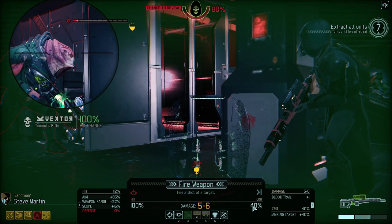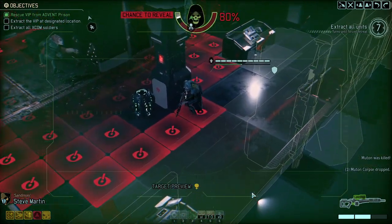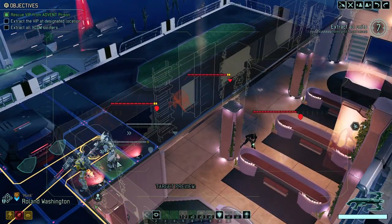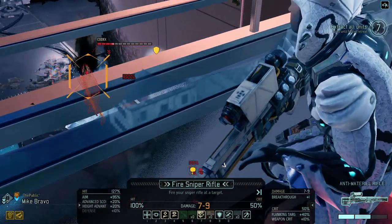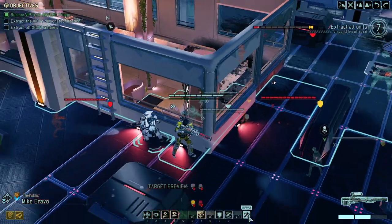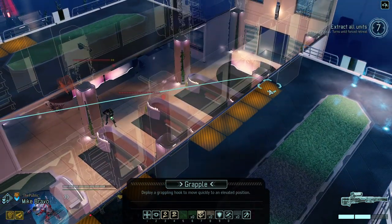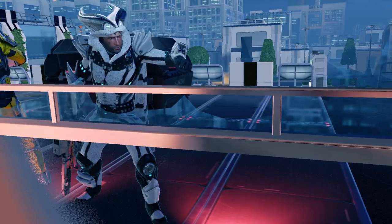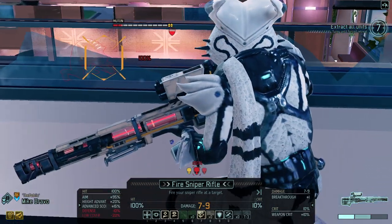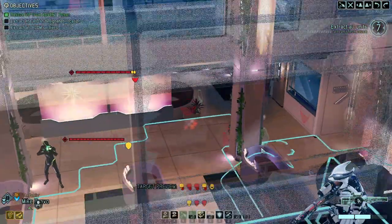There is still a good chance of critting this guy. That's what I'm talking about — and once you hit the crit, the damage will go up substantially. Could we pull ourselves over? Yes we can, and we can even do that in order to take a couple of flanking positions.